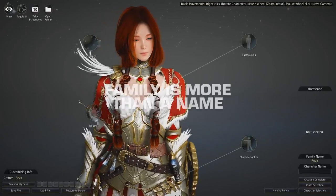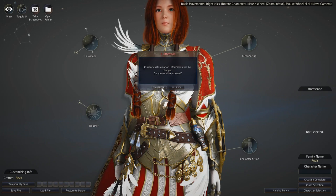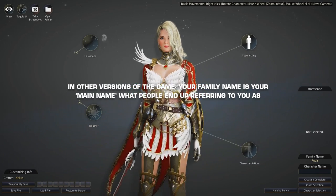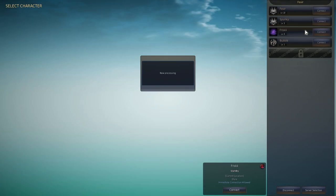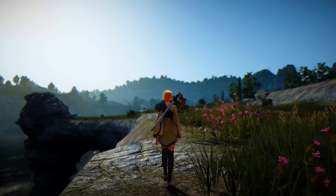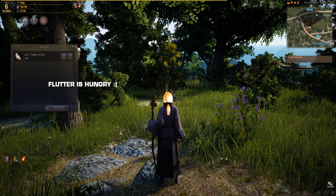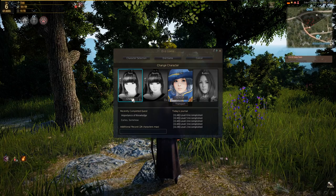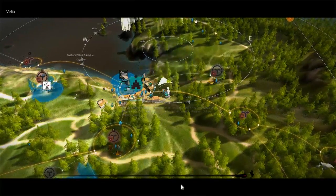Giving yourself a family name when you start isn't just a token gesture — this game is incredibly alt-friendly. Your storage, mounts, wagons, boats, pets, knowledge, titles, and even your guild are shared between your alts, or your family. You share the max energy cap, but energy refreshes independently per character, meaning more alts allows you to spend more energy in total. You can park alts in specific areas for quick access — for example, if your pets are hungry, log to an alt in town, buy food from the stable, and your pets are refreshed on your main. Everything outside of personal items, karma, and available energy is shared, so managing your alts is very important to overall progression.